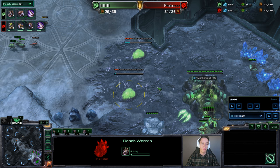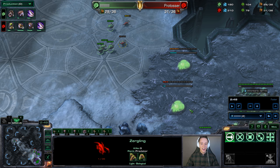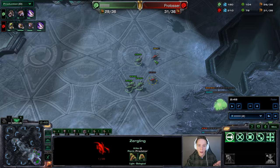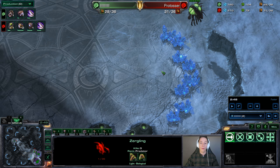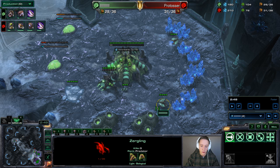Here's the read that my opponent will get — he's going to run forward, see the wall-off, and see what's going on. This is where the strategy becomes interesting. Most of the time when you see something like this, you assume the opponent is going for two-base saturation — economy in the main and the natural — and then they'll start making Roaches and take a third base as well. But what makes this so powerful is that we aren't actually going to drone up the natural fully — we're just going to get about eight workers there plus the gas geyser, and that's really all we're getting.